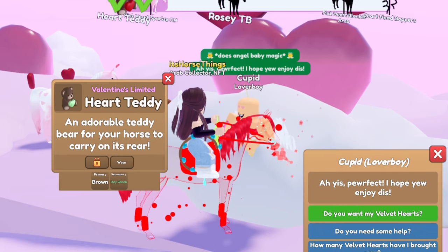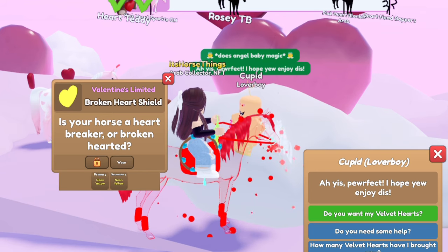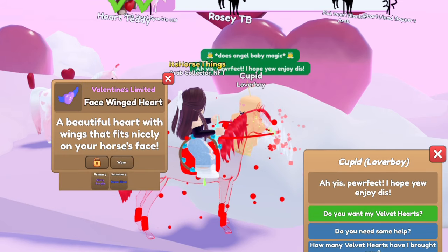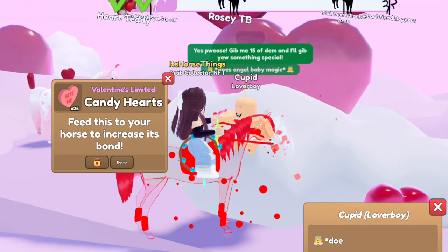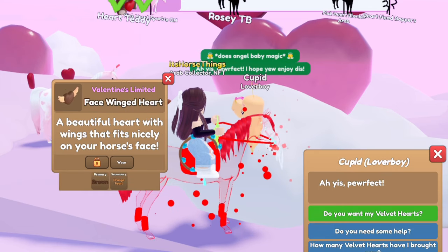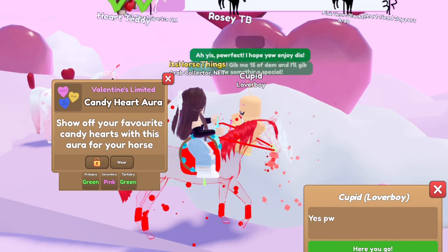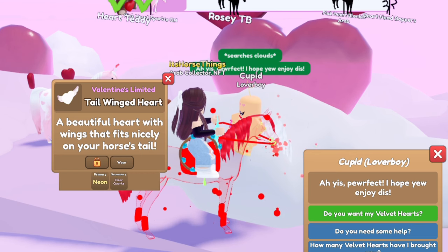A heart teddy in brown and icy green, a broken heart shield in neon yellow. Heart string lights, face winged heart in shiny purple and neon blue. 25 more candy hearts, a chocolate dipped strawberry, face winged heart in brown and orange. Pearl candy heart aura in green, pink, and green. Tail winged heart in neon and clear quartz — okay, that's cute, I'm keeping that, it's actually really really pretty.